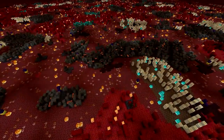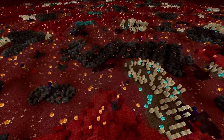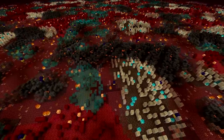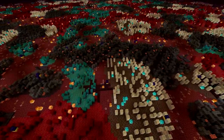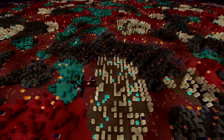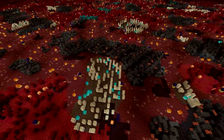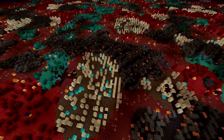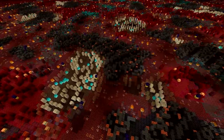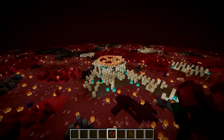By the way, this terrain was generated in 20w18a. You can notice there aren't that many warped forests — in recent snapshots the terrain has been tweaked with warped forests, soul sand valleys, and basalt deltas growing quite a bit in size over crimson forests and nether wastes. Also the layout for fortresses and bastions has changed completely. The good news is we'll be getting more of those useful biomes.